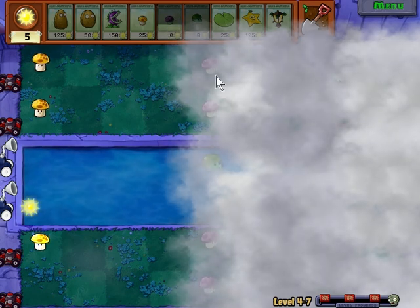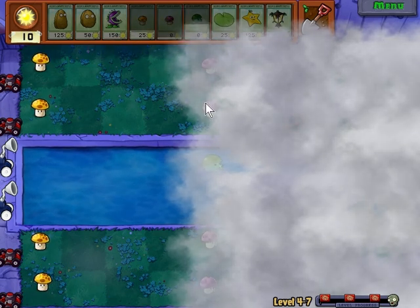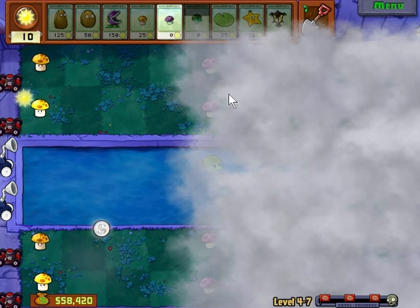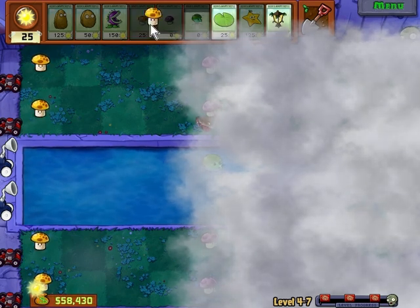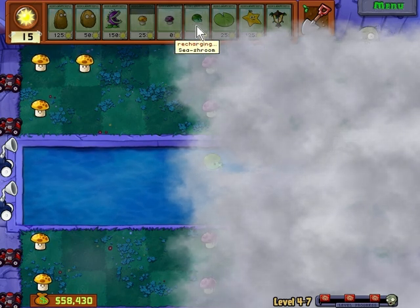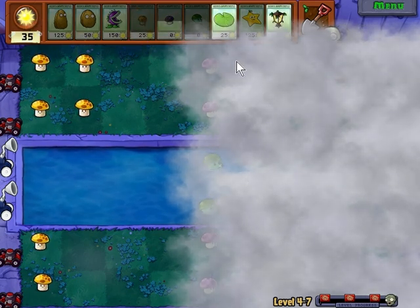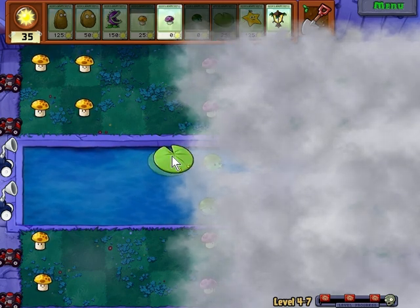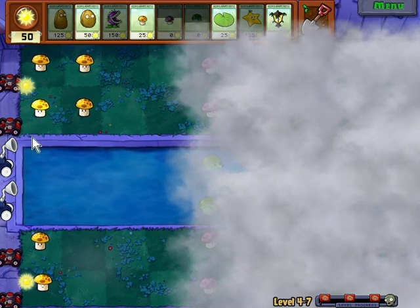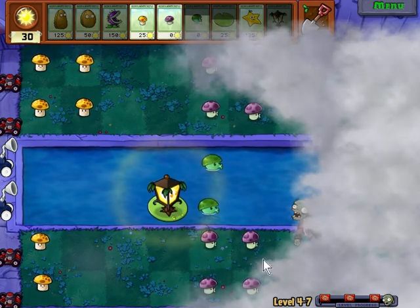I don't know which row this goes right there. So I think what I'm going to do is put down star fruits as soon as I can, because without them this is going to be rather challenging. That is about one row of sunshrooms, so I should be able to do it now. I kind of want to put down a plant food, but I don't know which should be first — the star fruits or the plant food. I think probably the plant food just for now. Not the greatest spot, but it'll help.